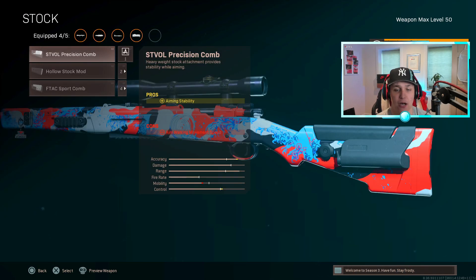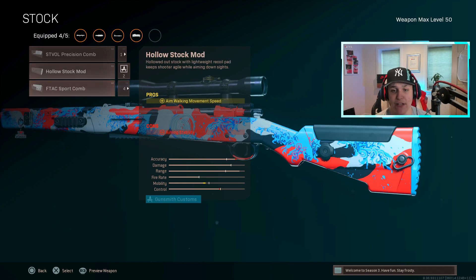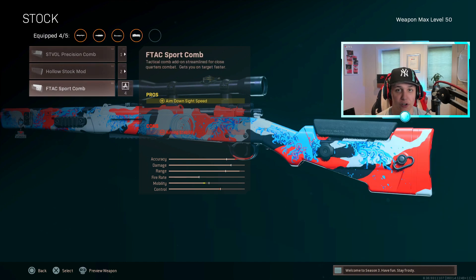Last but not least for the Kar98, you have the STVO Precision Comp Stock or the FTC Sport Comp Stock. If you want more accuracy use the Precision Comp; if you want more ADS speed go with the Sport Comp. I've been using the Sport Comp a lot more lately, so that's what I'm putting on this build.